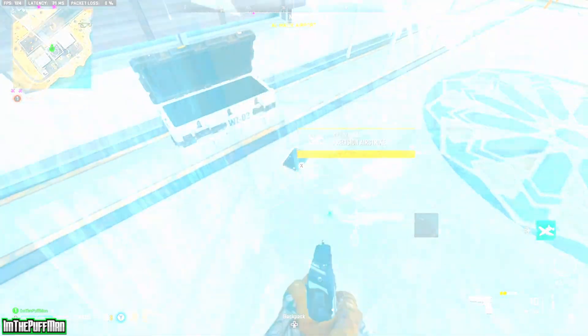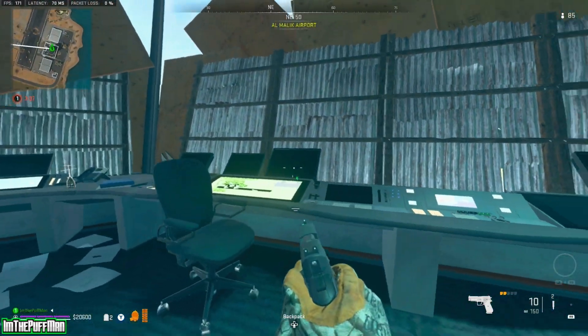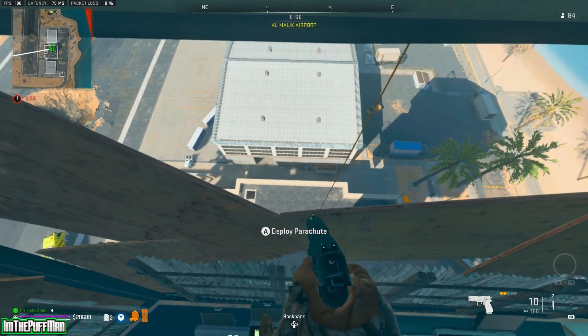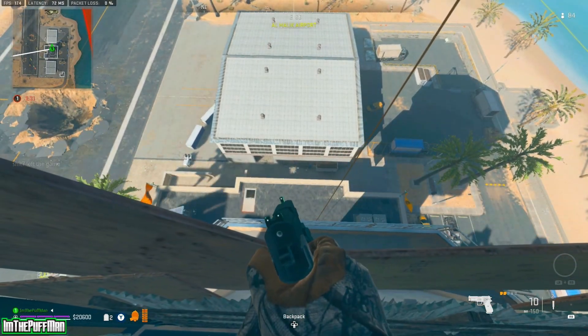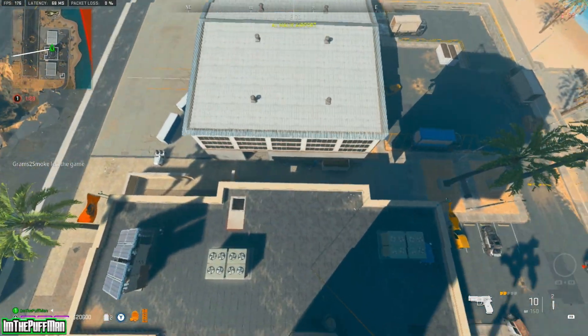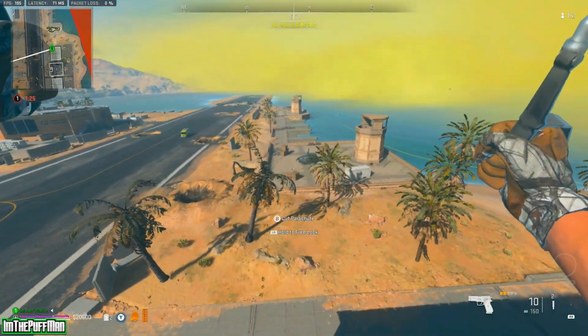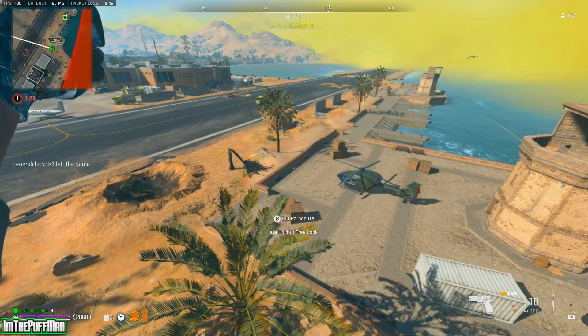Let me show you guys how to get out of here. We're going to come right here on top of these computers, back up, sprint up, and jump. Eventually you guys will get up there — just crouch, keep going forward, deploy that parachute, and you guys will be good to go. Get yourself out of here and you guys are ready to rock and roll.